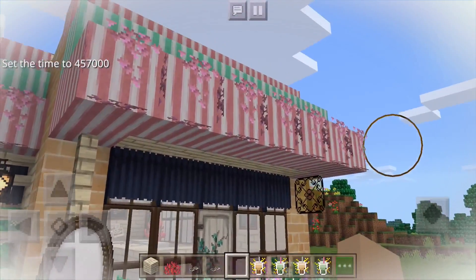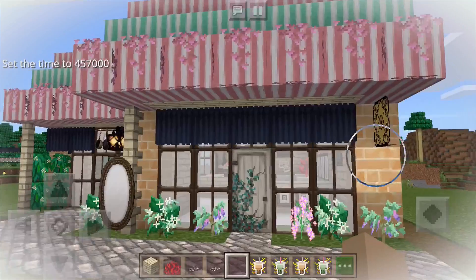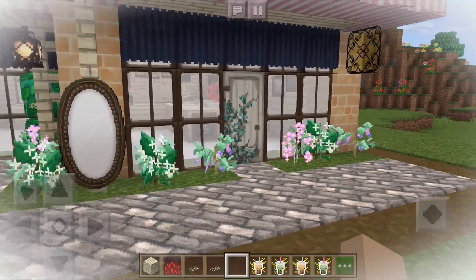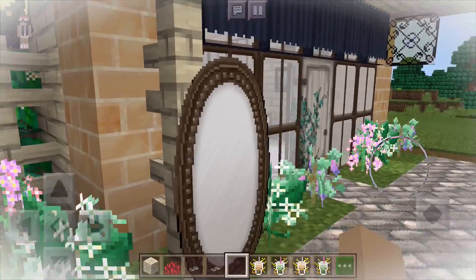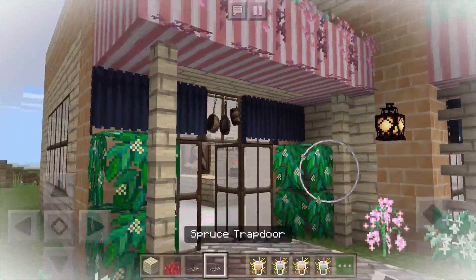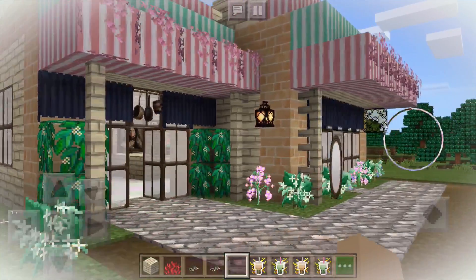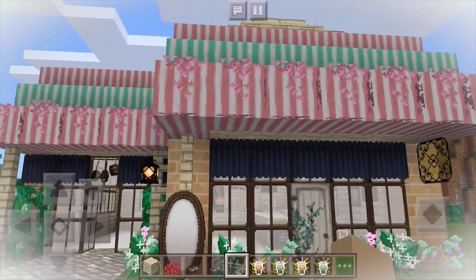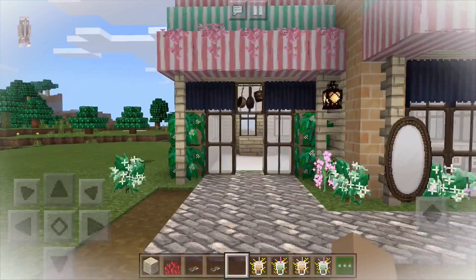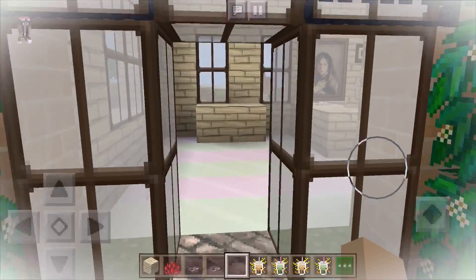I originally found this pack in my Discord server. A content creator by the name of just Miko ported it, and I believe they included the Kokora textures in it, because these are all Kokora-like. If you like that then that's a plus, but if not you can open it and remove it, or make your own mashup pack and use the VSCO one instead.